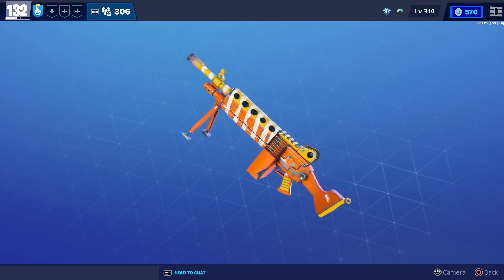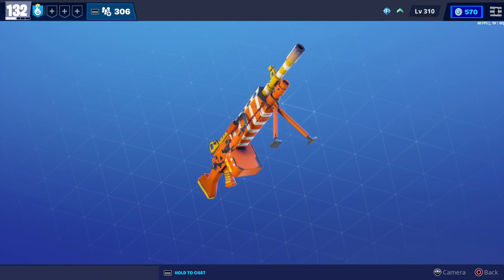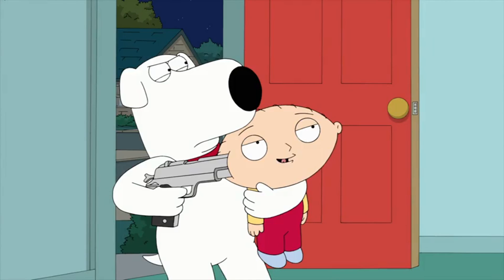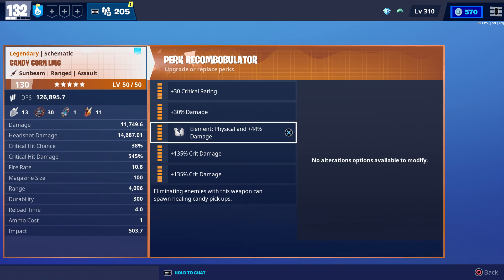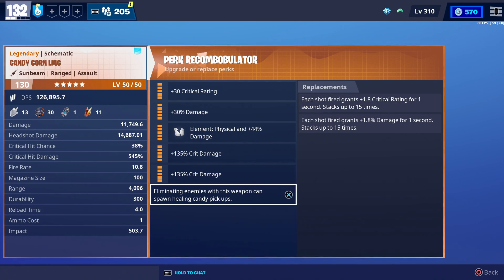Here's what the candy corn looks like. You can tell it has like a pumpkin on the side of it, and it also has some candy corns on the magazine. I am at full candy corn right now. Here's all of the possible perks that you can put on it. A couple things I should point out is that this is one of the few weapons that can drop items that heal you.